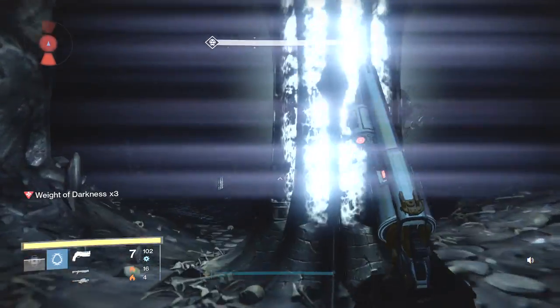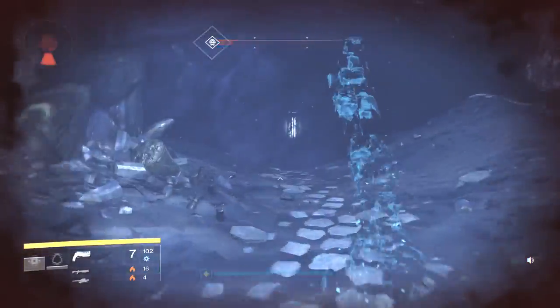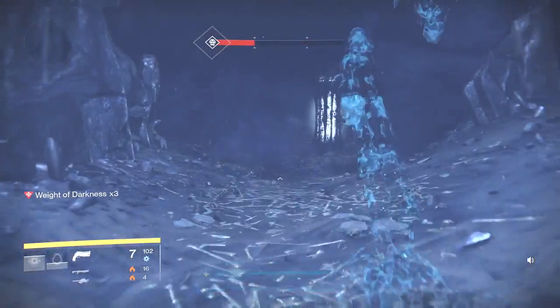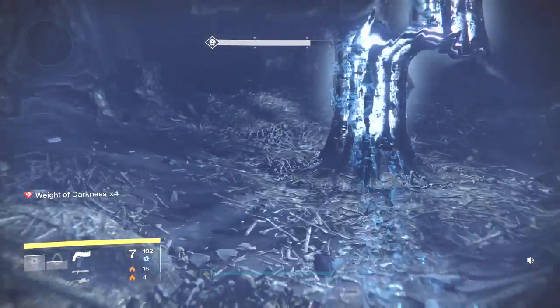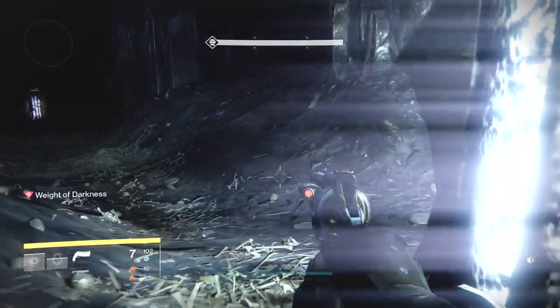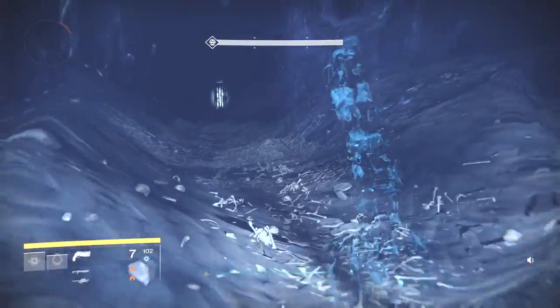Up here we've got a Knight and a whole bunch of Thrall right on top of us, so we're going to keep moving. We want to get to this next lamp and try to get behind the lamps — sometimes the Thrall don't see you as well back there. Then duck down and keep moving.